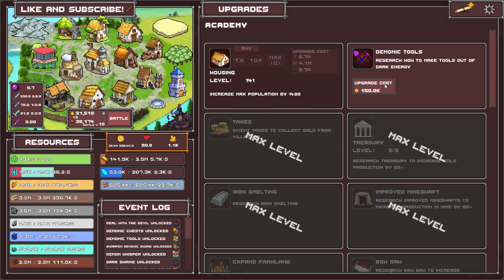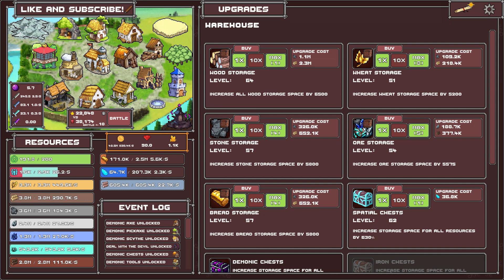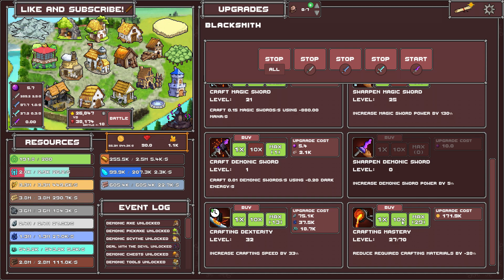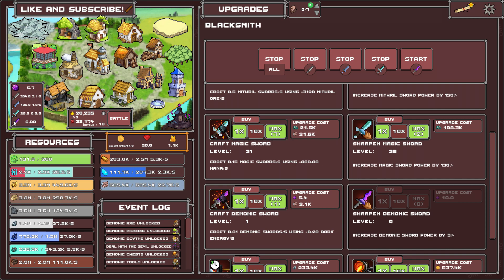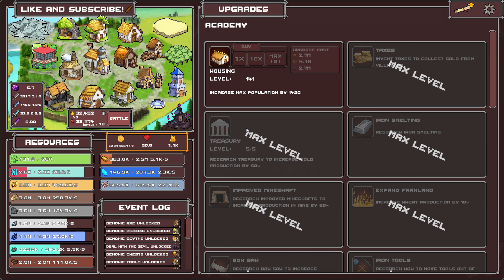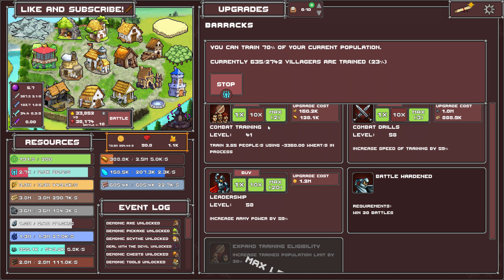Demonic tools — research how to make tools out of dark energy, let's go. That would be in the blacksmith. Increase demonic store power by five percent — I need 10, I don't even have that, I spent it all. I'm going to buy this and a couple of these things. Oh look, a demonic sword — that's cool. I want to make this faster; is it the barracks? The blacksmith — I want my army power to be higher.